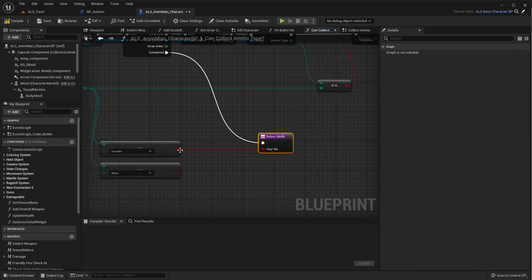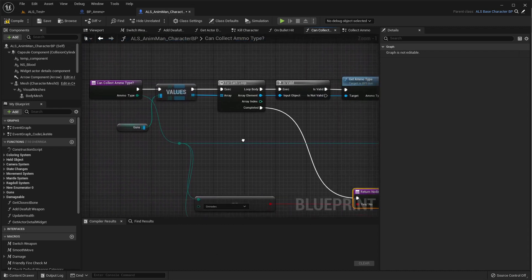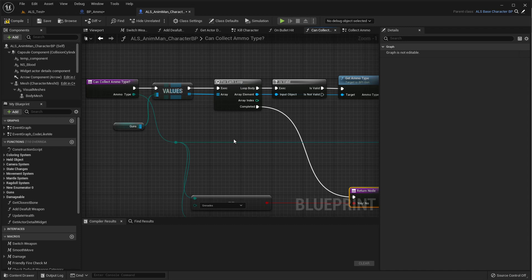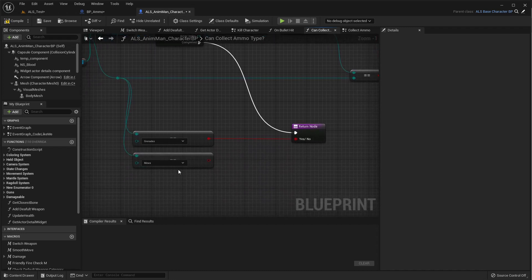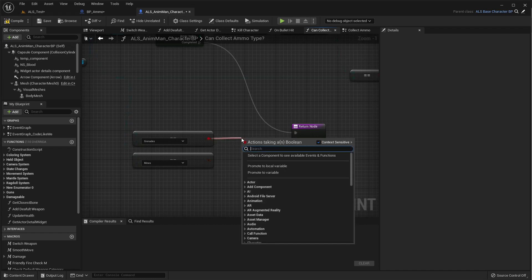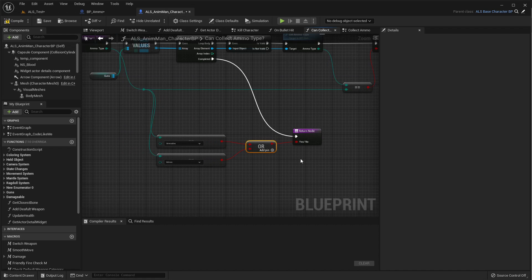For the 'can collect ammo' function, we need another option for mines. Since we can collect mines without needing any specific gun, we can always collect them. For certain guns — like sniper ammo — if you don't have a sniper you can't collect them. But for mines, no gun is required, so we can collect them always. Similarly, grenades are always collectible.